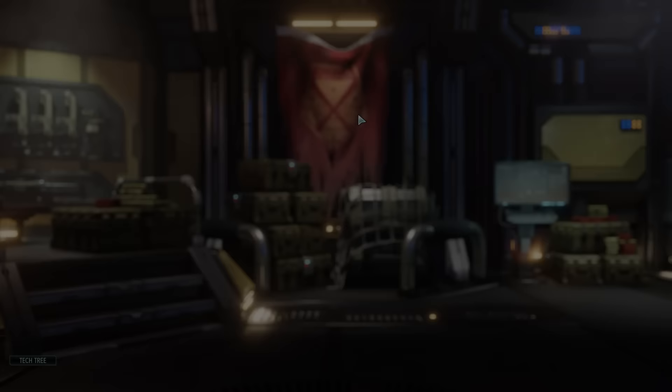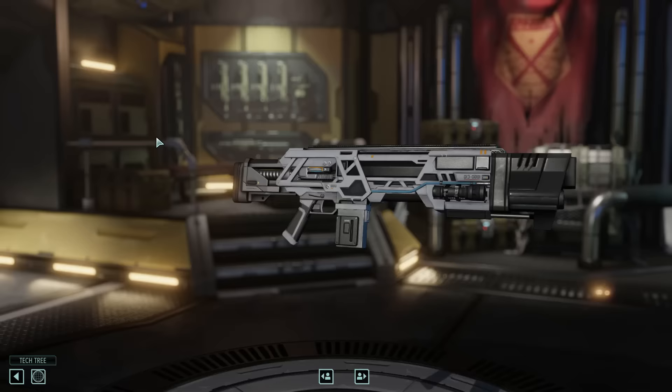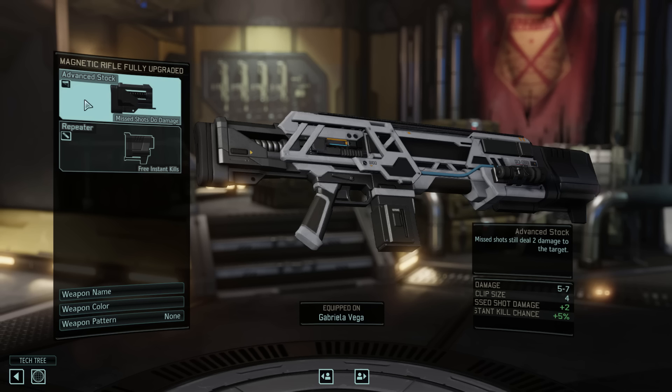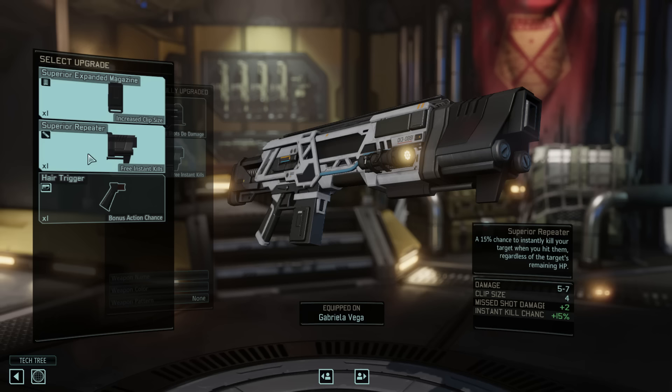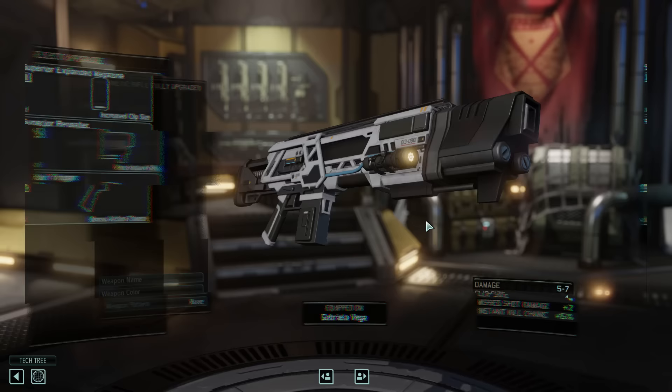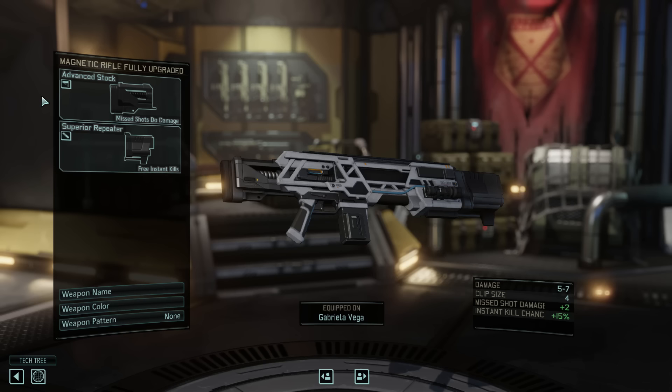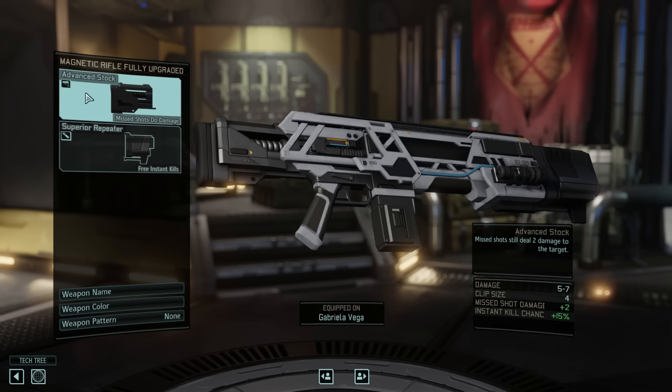That leaves us with just the Specialist. Ideally I'd put a scope and expanded magazine on Specialists as well — you'll hit more often and reload less often. But if you can't get enough to equip all your soldiers, then in place of a scope I would use a stock. A stock gives 1, 2, or 3 bonus damage depending on its level. Since you're more likely to miss without a scope, it will come in handy more often, and it makes your Specialist very good at mopping up enemies that only have a couple of health. Specialists don't have the raw damage output of some other classes, so a stock is not a bad fit.